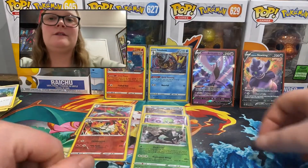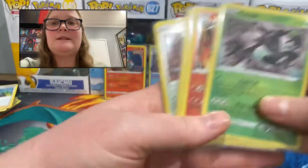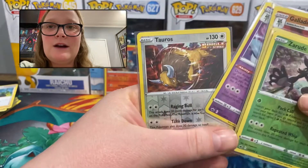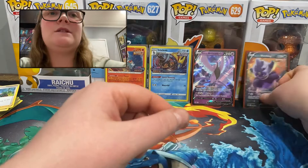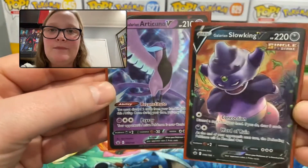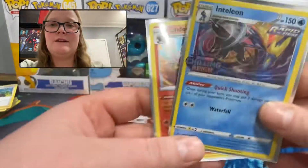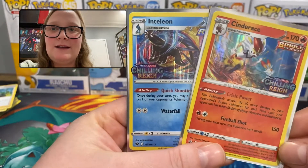Summary time! Of the eight packs, we ended up with five reverse holo rares: Zarude, Volcarona, Glade, Gardevoir, and Tauros. We then also ended up with two V cards: Galarian Articuno V and Galarian Slowking V. And of course the stars of the video — these very awesome Chilling Reign-stamped promo cards of Cinderace and Inteleon!